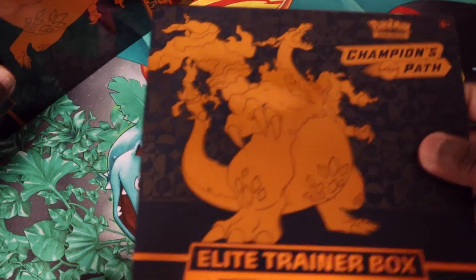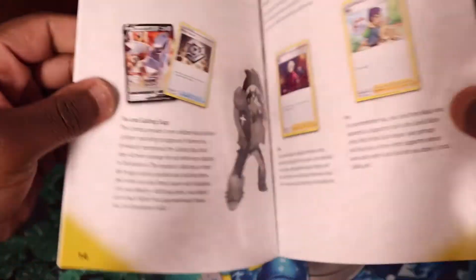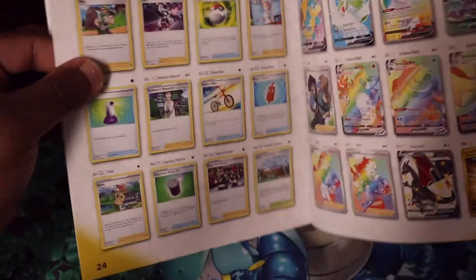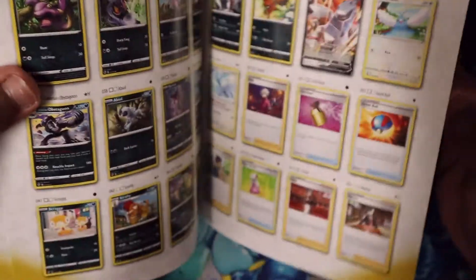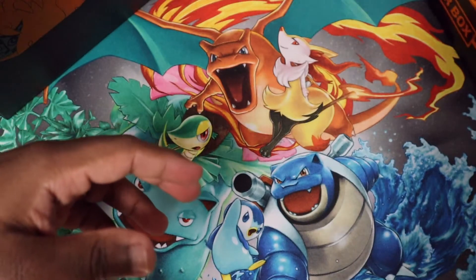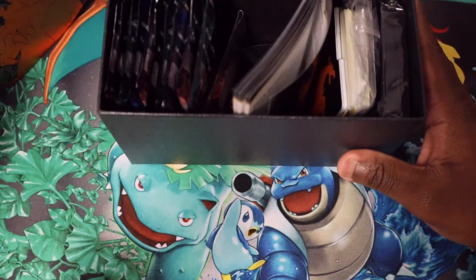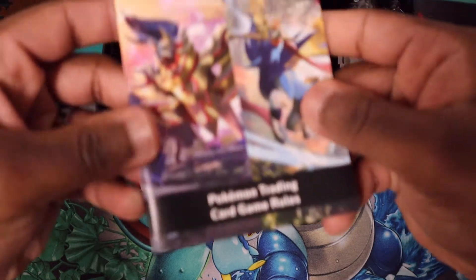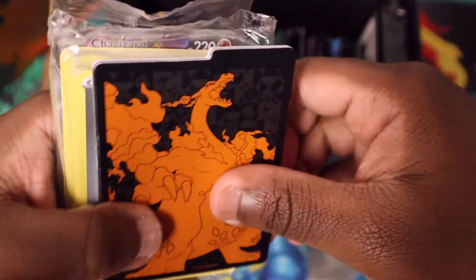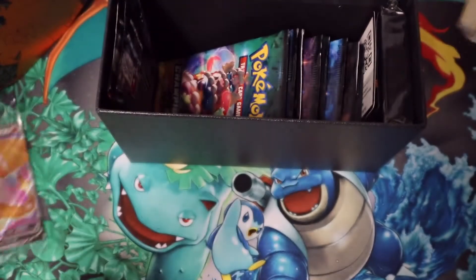I'm very very excited for this — I have never opened up Champions Path before, so we're gonna see how this treats me. Here's your player's guide, as normal. It gives you a rundown of the entire set, everything you're gonna see, all the way down to these amazing cards. I really want them — rainbow rares, you know how that goes. You can find that pretty much anywhere on the internet. This is also the Pokemon Trading Card Game rules, as in a normal Elite Trainer Box. You got your dividers, your energies, and our promo card — Charizard V!